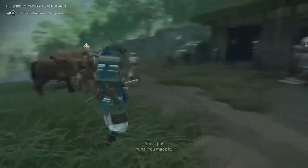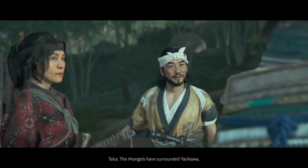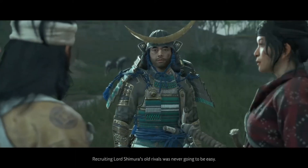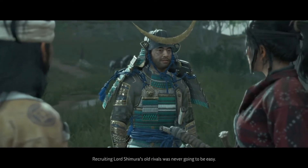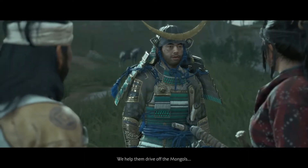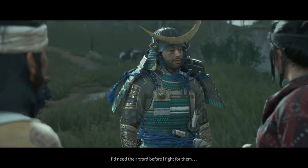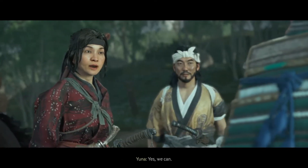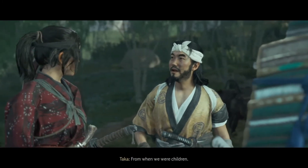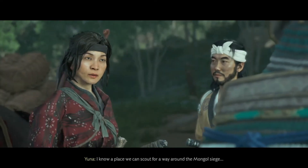Okay, here is Yuna. We are allies too. Think about it — we help them drive off the Mongols and they help us. I need their word before I fight for them, and we can't even get into their city. Yes we can. There is a hidden entrance from when we were children. Even if it is still there we can't reach it. It is worth a try. I know a place we can scout for a way around the Mongol siege.